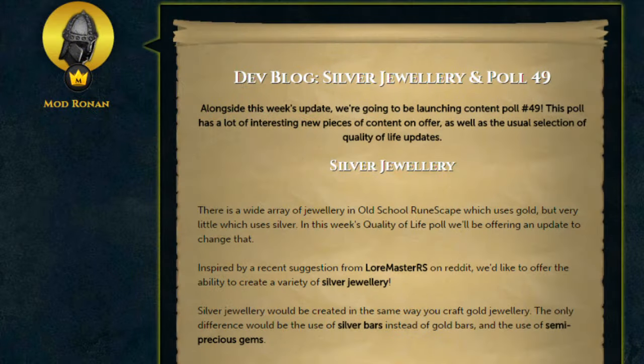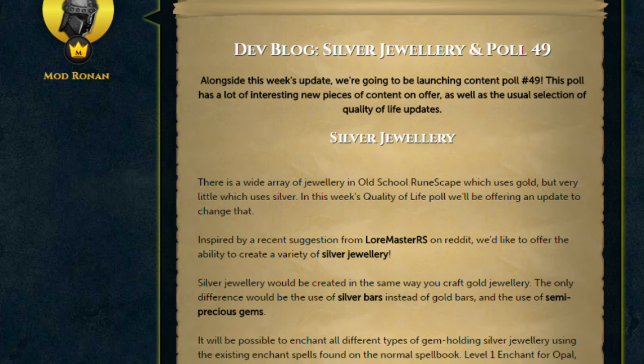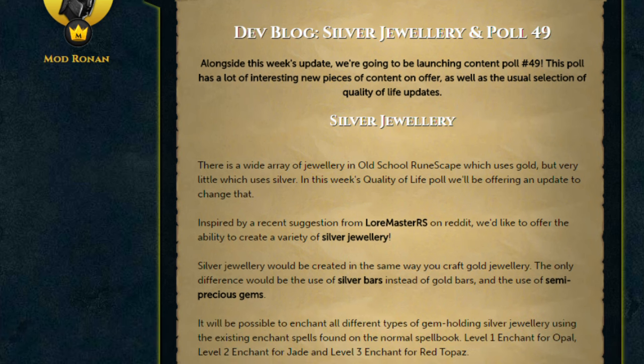Hey, how's it going everybody? I'm Lewis and we've got a new developer blog from the Old School RuneScape team. This is for Silver Jewellery and Poll 49, which is amazing to think about because we're almost at 50 content polls, and that's not even every single poll we've had in Old School RuneScape. So let's get straight into this developer blog by having a look at Silver Jewellery.